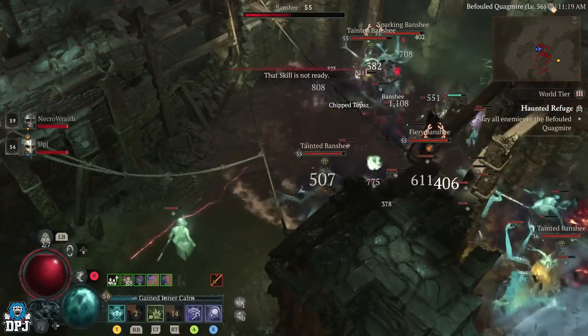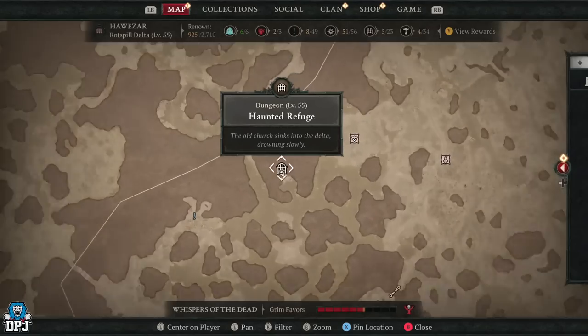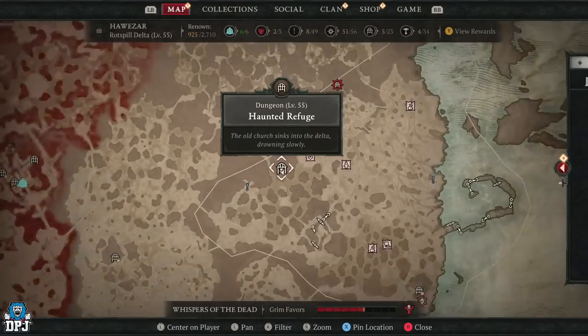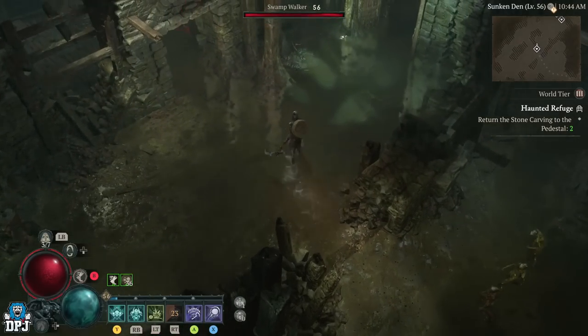So this dungeon is called the Haunted Refuge and it's located right here on the map. Now this can be done solo, but the best way to farm this dungeon for quick and efficient XP is to do it in a team of at least two.